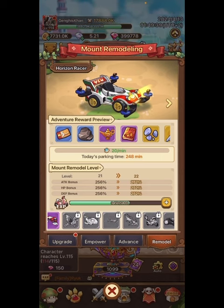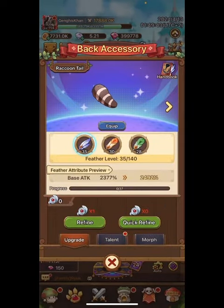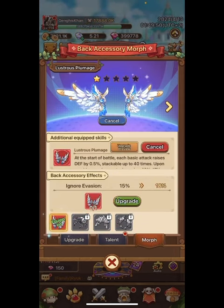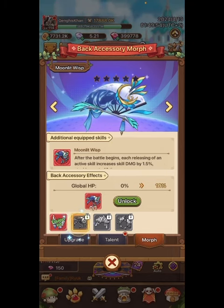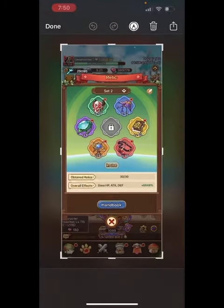I'm also going to focus more on getting more mounts because of that. On these wings, the passive buffs work all the time too. I'm lucky enough to have this one — ignore evasion — and that's going to work all the time for me. Now this is probably one of the biggest secrets people don't know.